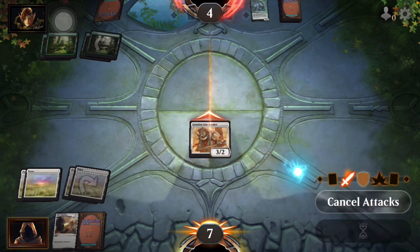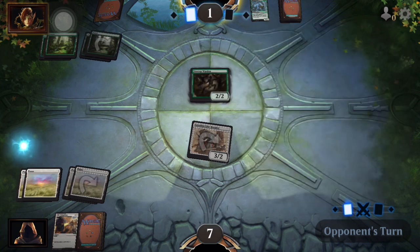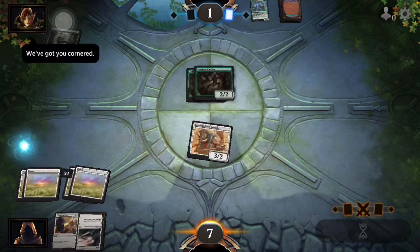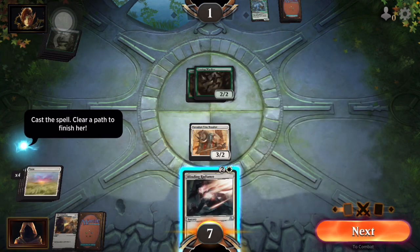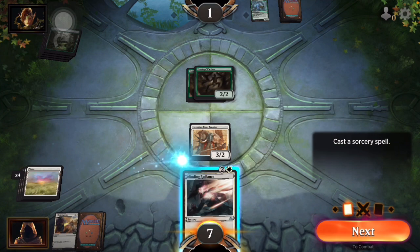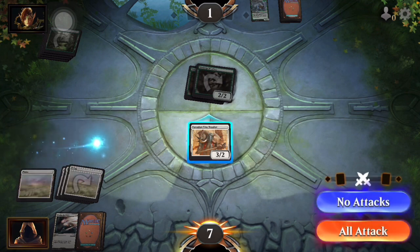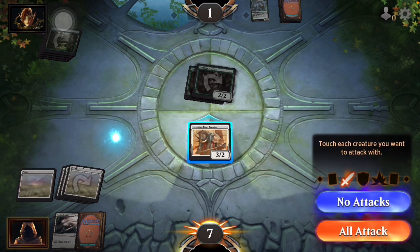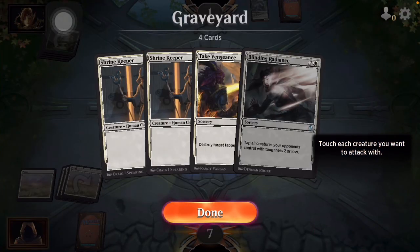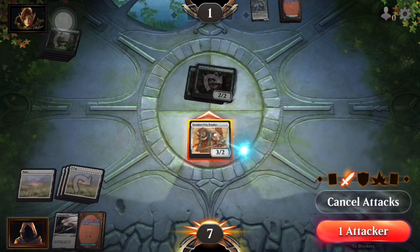We're going to attack with all for three damage. The opponent plays 'tap all creatures your opponent controls with toughness of two or less.' With them being tapped he's unable to use them to block, so we're gonna be able to finish him off.